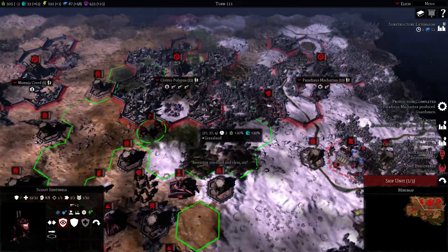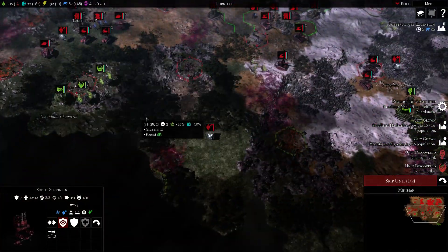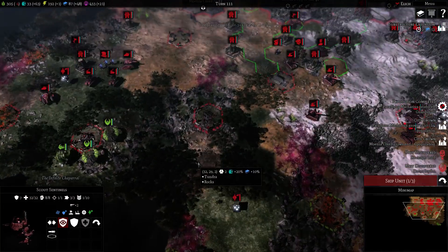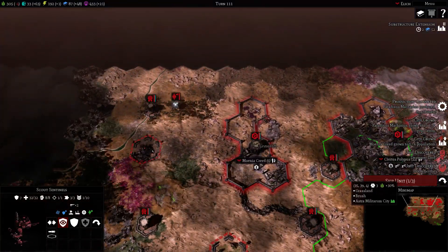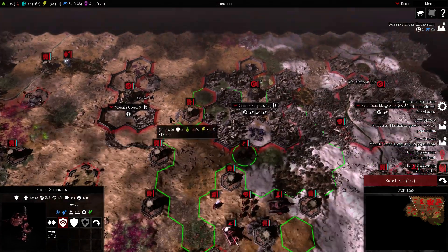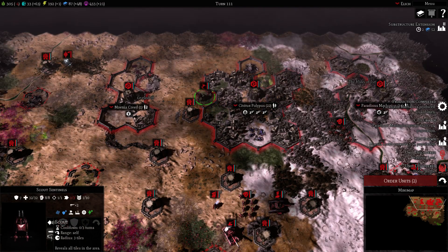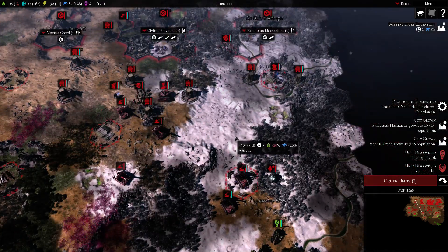We're going to have two Guardsmen to scout for now. This is so much rough terrain here — forests, peril, ruins — not very healthy for vehicles. This is a dream for infantry fighting. I kind of want to go here to see what the hell is going on. Scout Sentinels have the scout ability — it can be used once every three turns, it reveals a radius of 3 around the unit for the rest of the turn.